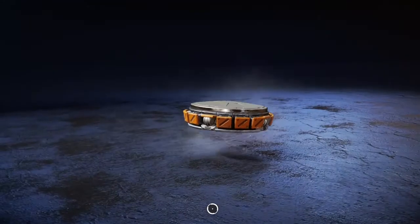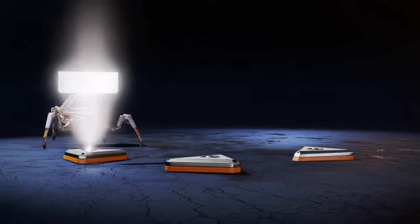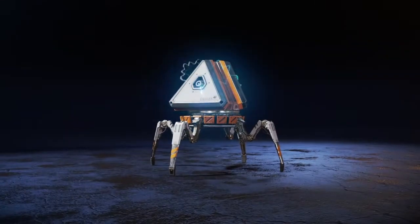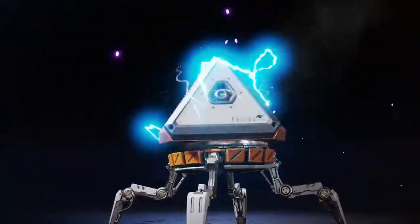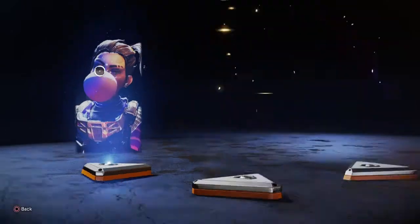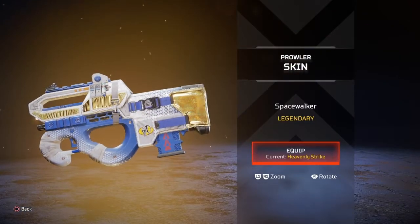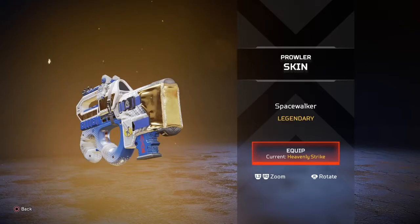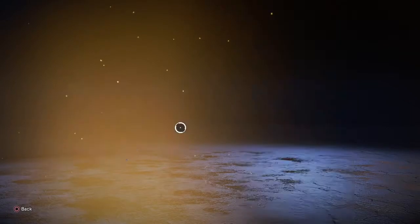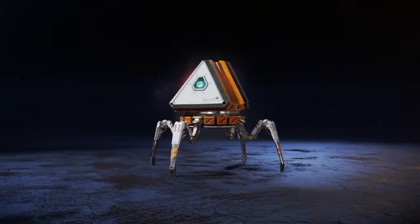Watson — I'm getting a lot of Watson stuff, I'm not getting any of the original legends. Got a nice Octane one. Interesting skin — I feel like I haven't seen this one before for some reason. Space Walker and then Trouble Fire — pretty nice. That was a good one.